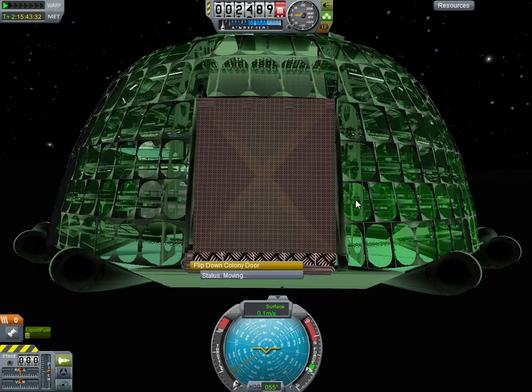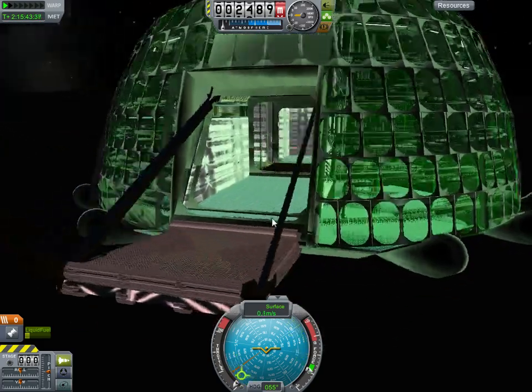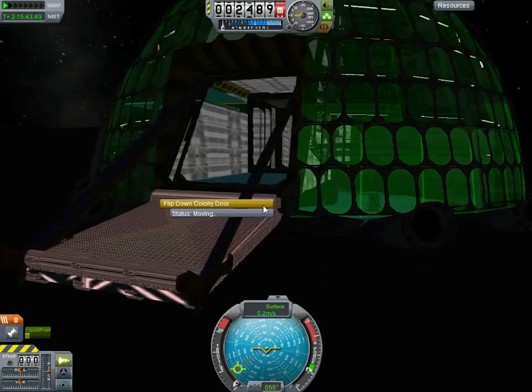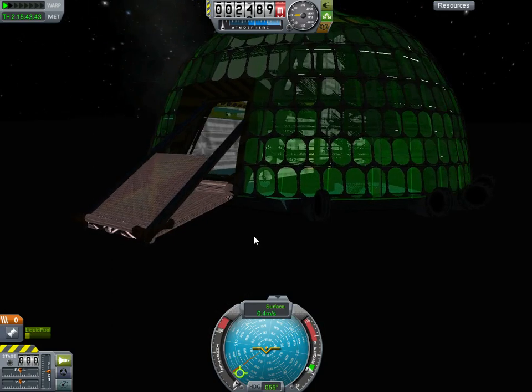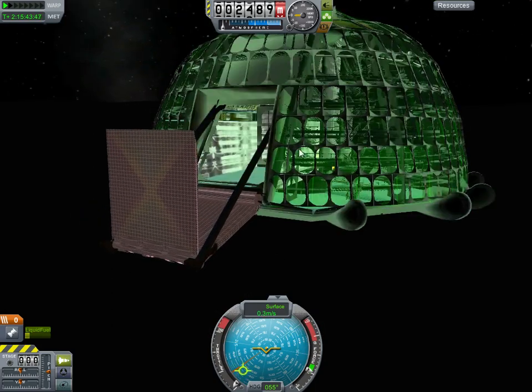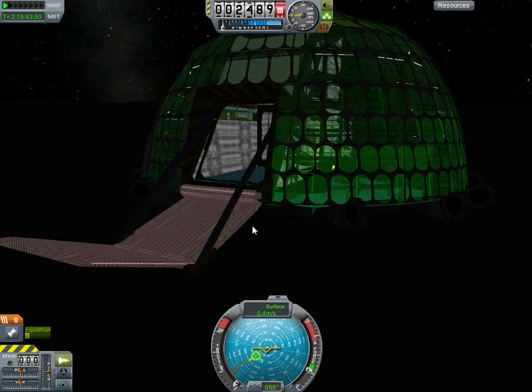I'll show you the ramp that I've worked on. I've got these hydraulic pistons that come down, just like a drawbridge. And then that comes down like that, and then the colony ramp comes out, and she flips down like so.